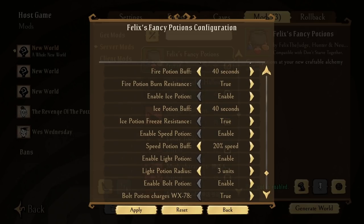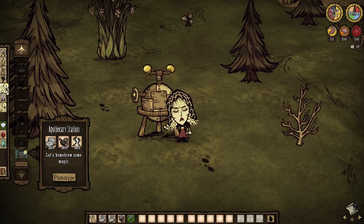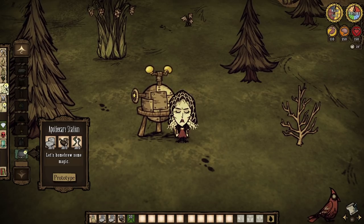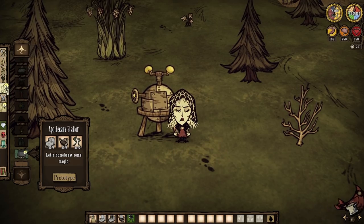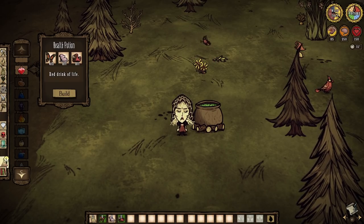Heck, we can even make it so bosses drop certain potions too, which is just a cheeky little hidden configuration. Good stuff. However, what is any source of witchcraft without an apothecary station? We all need a cauldron to bubble, bubble, toil and trouble, so grab some cut stone, logs, and frog legs to get yourself one. Then the brewing begins.